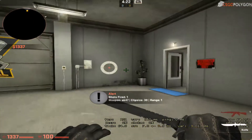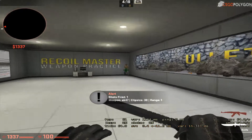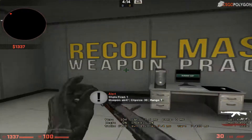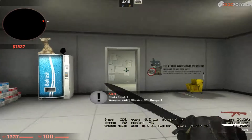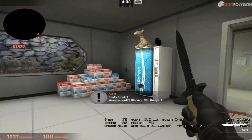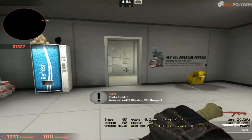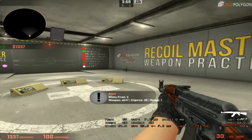For controlling recoil in CSGO, it's a major part if you are using any of the weapons, such as the most famous weapon like AK or something. Right now I'm using Recoil Master weapon practice. You can find this map on the Steam Workshop — the link is also given below in the description. So let's simply get started.